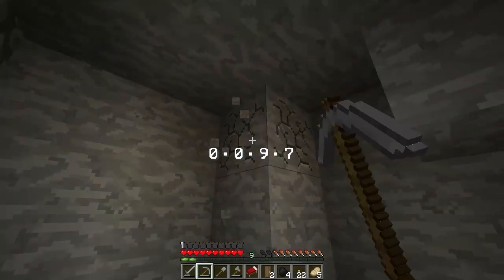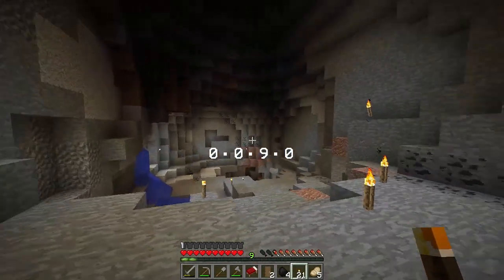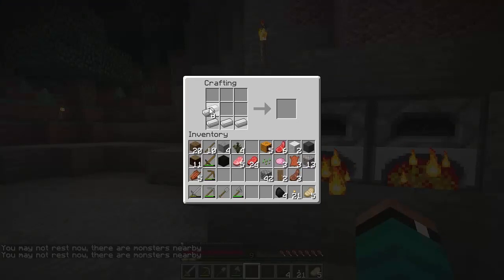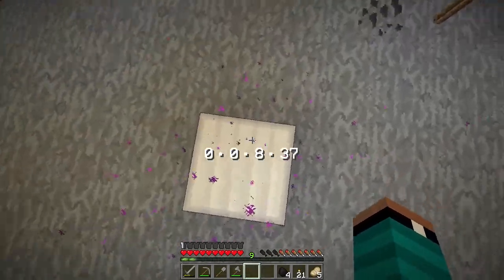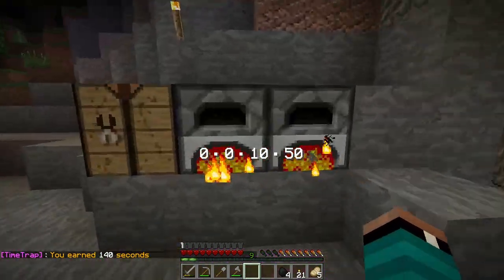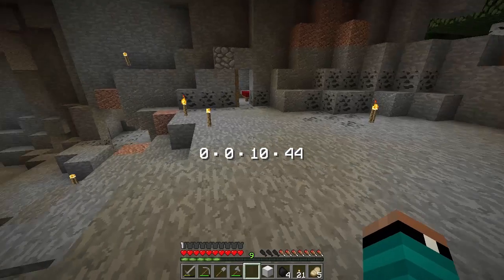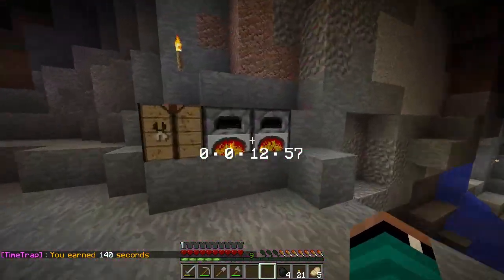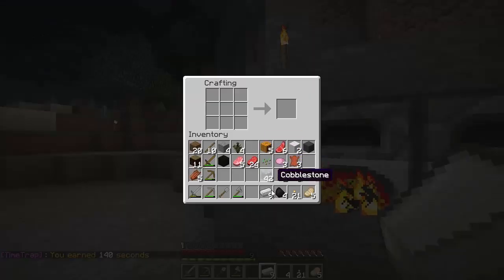I want to show you guys how to get more time, because we've got nine minutes now and this is getting bad. Here's what we're gonna do: we'll craft ourselves an iron block. You take this block of iron, you place it on the ground, and you stand on it. When you do that you get this cool sound and particle effect, and I earned a little bit of time — not much actually. Holy smokes, I was thinking it was gonna be more than that. We really do need to find some better materials because iron isn't gonna cut it. Back up to 12 minutes, so that's okay, but it's going to run out very, very quick.